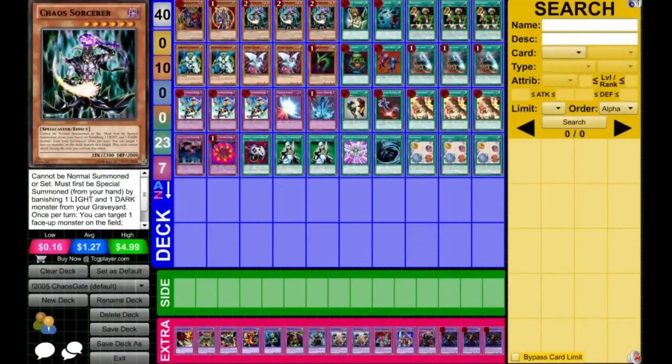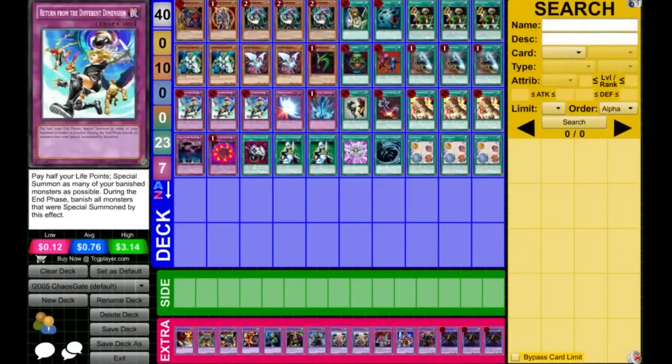It's not a big deal if you send one or two Chaos Sorcerers from your deck to the graveyard, because it's a Dark Monster and you can special summon another Chaos Monster from your hand by banishing the Chaos Sorcerer and a Light Monster. Also if you banish a Chaos Sorcerer that was already on the field, you can special summon him back by Return from the Different Dimension.